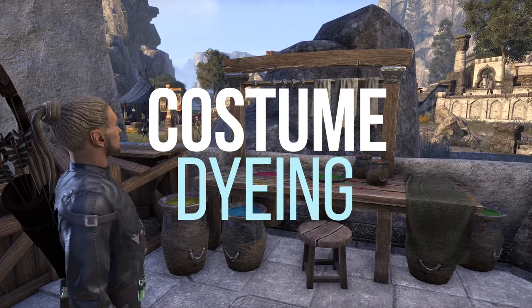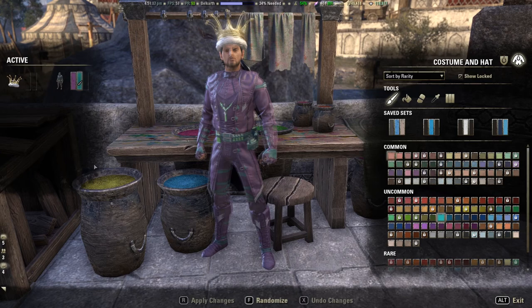Just approach a regular dye station and at the top right you can switch to the dye costume tab. Now you can dye hats and costumes to your wishes.